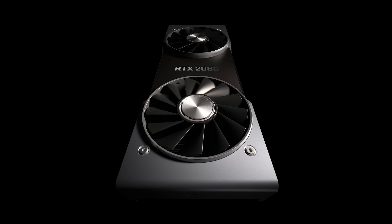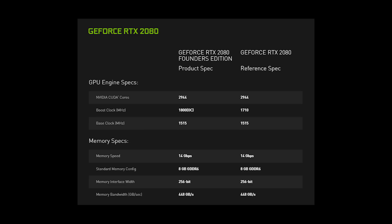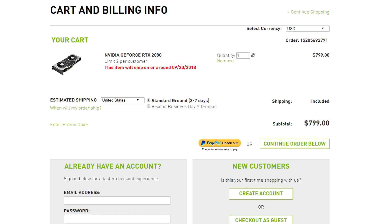Moving on to the RTX 2080, successor to the GTX 1080 — here are the specs for the Founders Edition card: 2,944 CUDA cores, a base clock of 1,515 MHz, a boost clock of 1,800 MHz, 8 gigs of GDDR6 memory at 14 gigabits per second on a 256-bit bus, 448 gigabytes per second memory bandwidth, an eight-phase power supply, a 225-watt TDP, a single 6-pin and single 8-pin power connector. Price is $799, with non-Founders Edition cards starting at $699. September 20th is when this card officially launches, and pre-orders are available now.